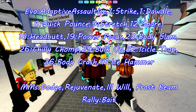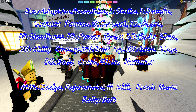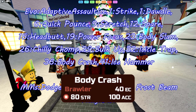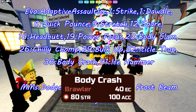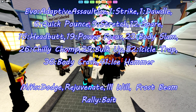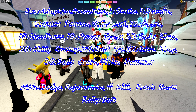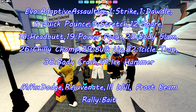By level up, Tundralin also gets Chilly Chomp at level 26, Bulk Up at 29, Icicle Trap at 32, Body Crash at 36 — which is a new move, basically a weaker Brawler Battering Ram without the secondary effect of lowering the opponent's melee defense — and Ice Hammer at level 41.